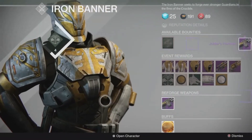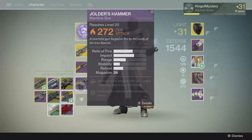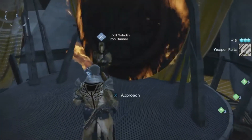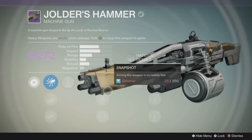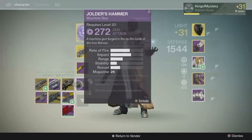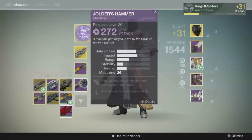Onto the Jolder's Hammer next. Yes, I rolled it a bunch of times — you don't need to see all of that. My current Jolder's deals arc damage and has Surplus and Counterbalance, which isn't a great roll for PvP, but the increased impact does its job when you land critical hits. The final roll on the new Jolder's Hammer came to Void Jolder's with Counterbalance for increased stability and Crowd Control, which grants bonus damage for a short time after a kill. I'll most likely use Flared Magwell for the faster reload, although Perfect Balance is a very good Plan B.